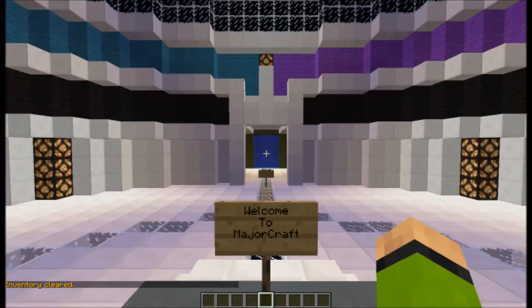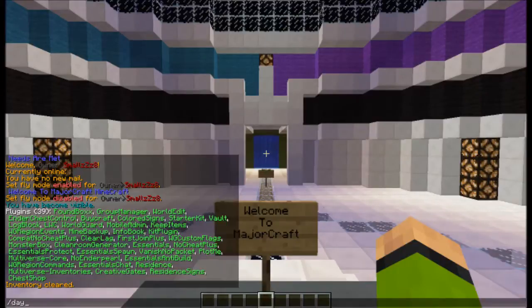If you have Multiverse or multiple worlds, make your spawn in a totally different world. If you can make it a flat world, it's much easier — it makes less lag. Another advantage is that when you update, say from 1.5 to 1.6.2, you can keep your spawn the same and just reset your other worlds, since those blocks will be changing.